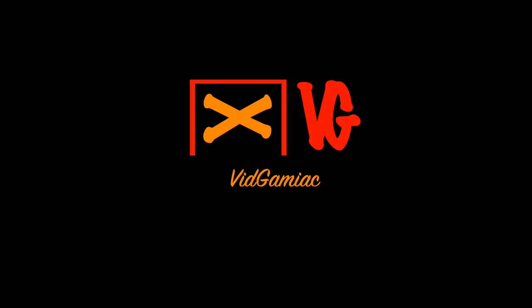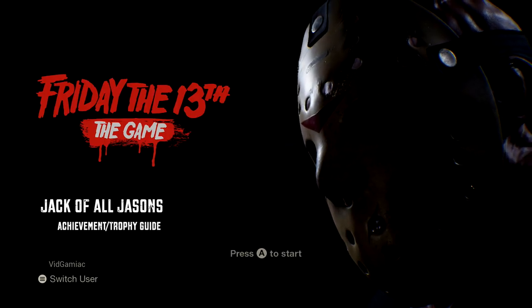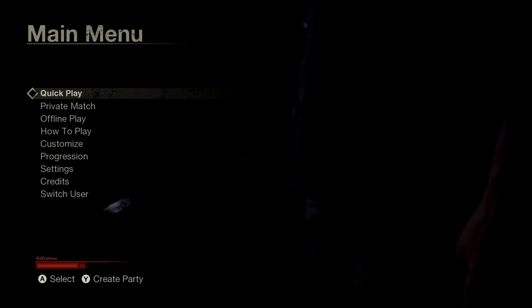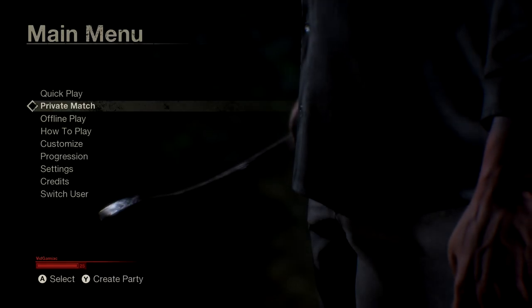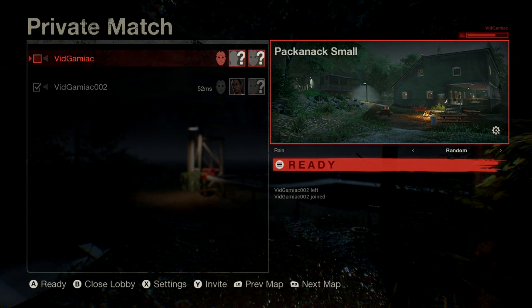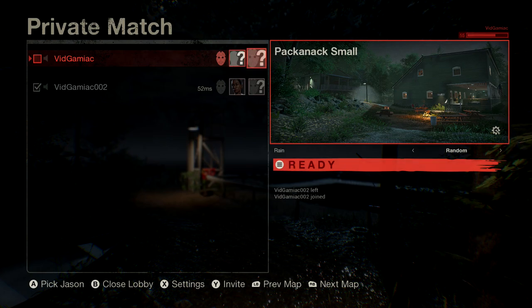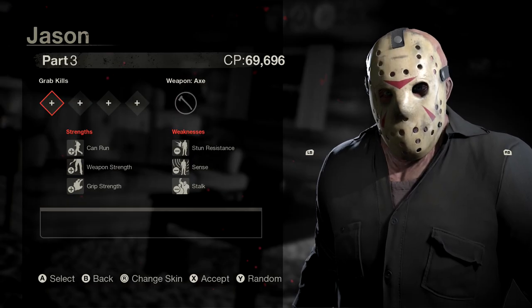Hey everybody, I'm here from Gimiag.com. Today we're back in Friday the 13th, grabbing the Jack of All Jason's achievement. This requires you to play at least one game as every single type of Jason. This is best done in a private match with a boosting partner or friend — you want to be on the Jason side while your partner is on the counselor's side.